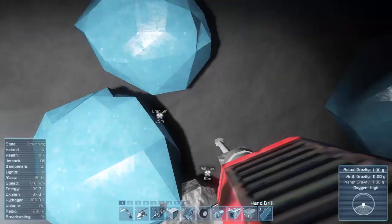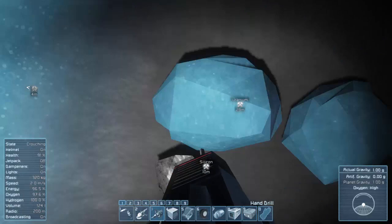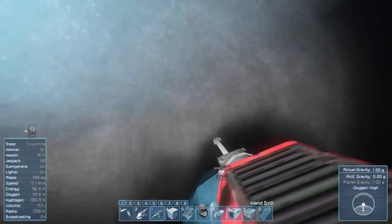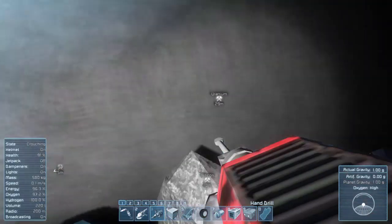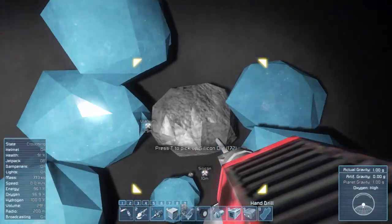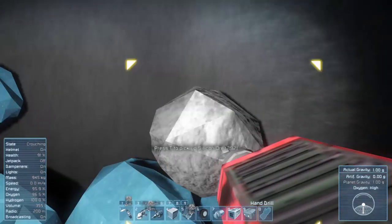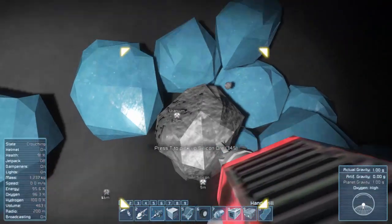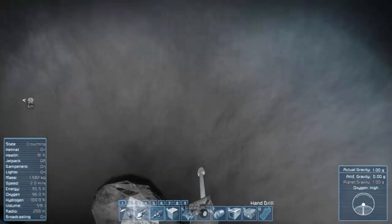So we've got silicon, magnesium, and uranium here. Silicon is really the only one I truly need to start building stuff. With uranium, I couldn't rely on solar power for quite a while until we get a big base set up.